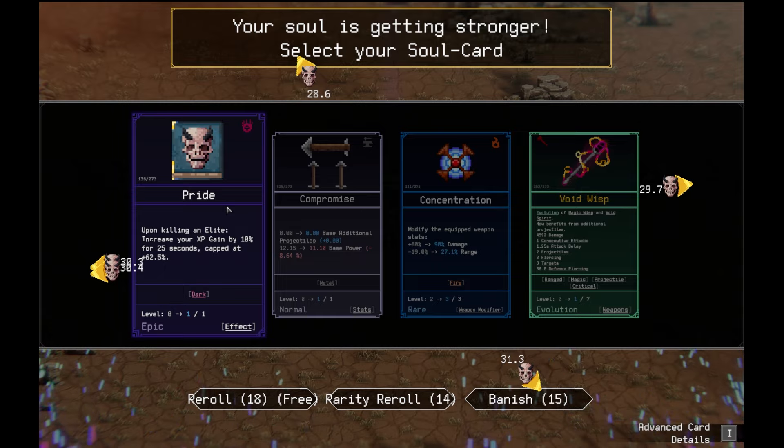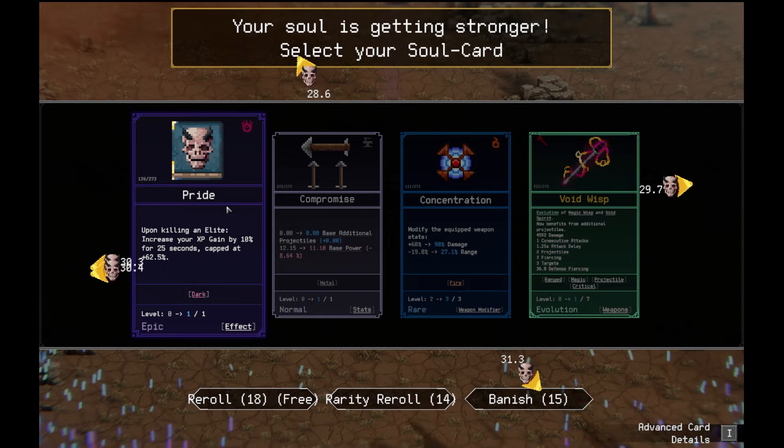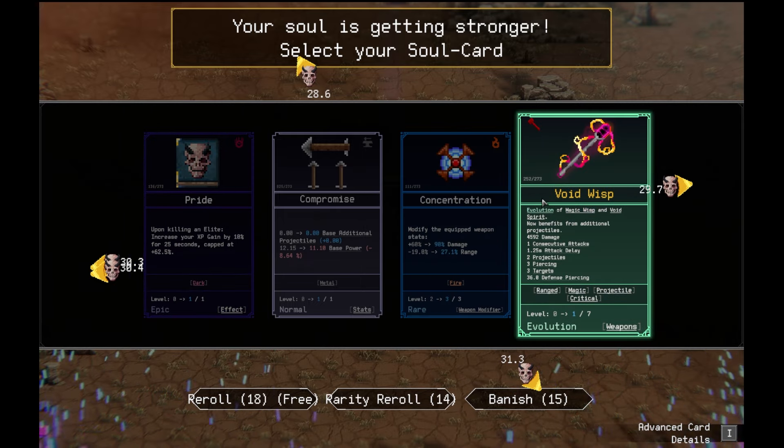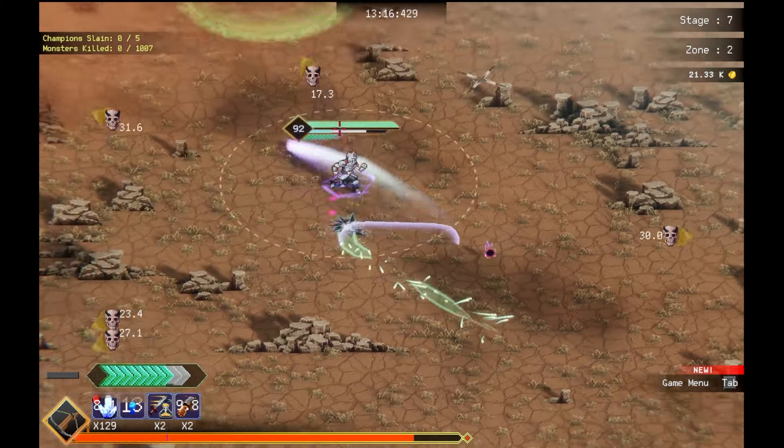I'm going to go get the next box. Upon killing an elite, increase your XP gain by 10.7% for 25 seconds. Capped at 62.5%. Actually, I want the evolution of Void Spirit and Magic right here. Because it does a lot of damage. Yeah, I'm going to get the evolution. Then we're going to go win.